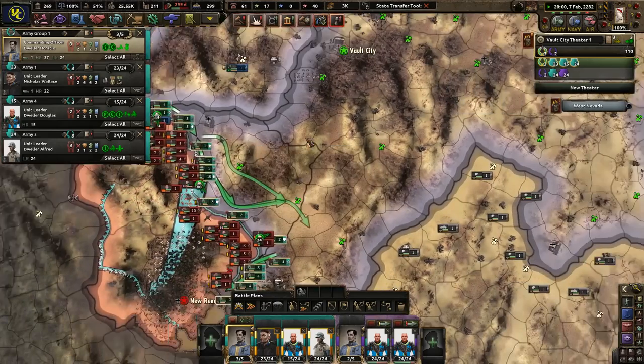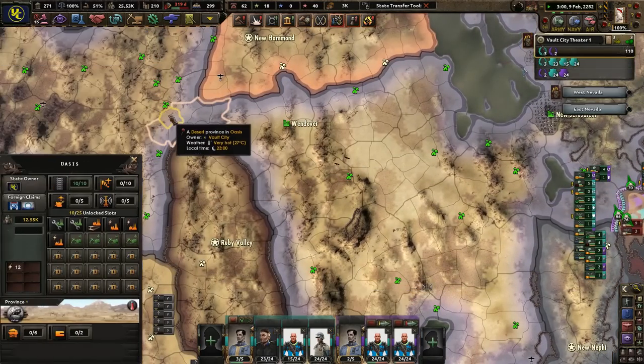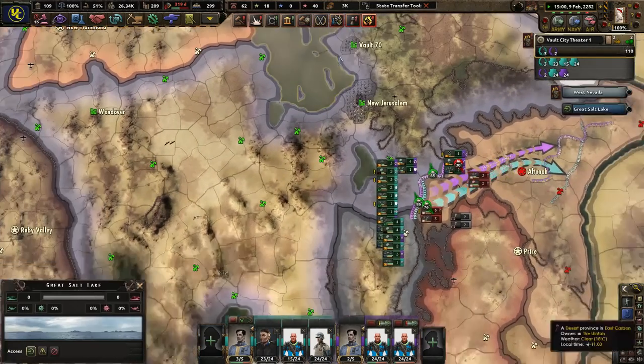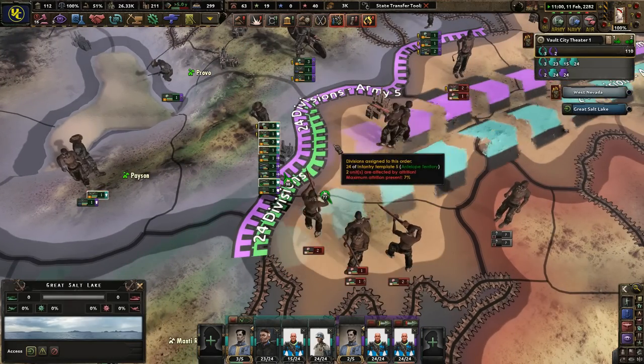Let our guys get where they need to be first — I want them to get some sort of planning bonus. I can't go to the World of New Vegas just yet because of this stupid garbage. Can I core this? Resistance is getting a little higher — I don't like it.